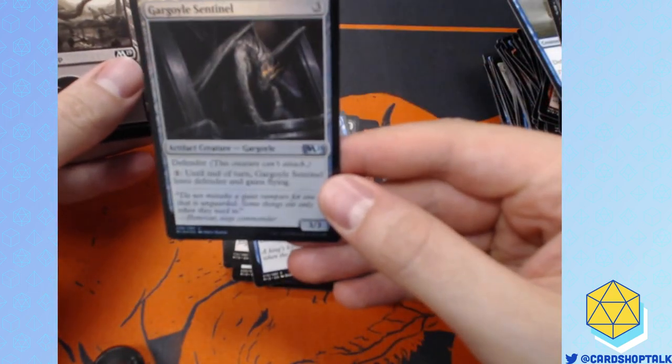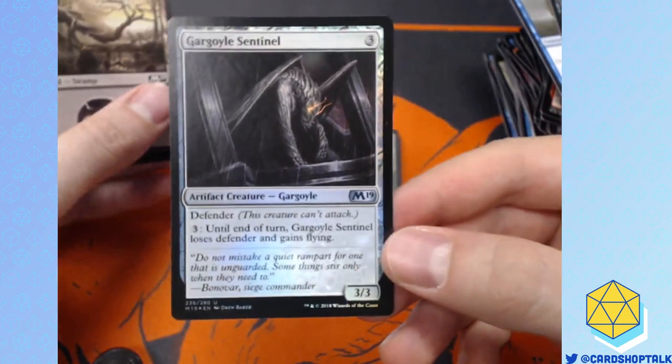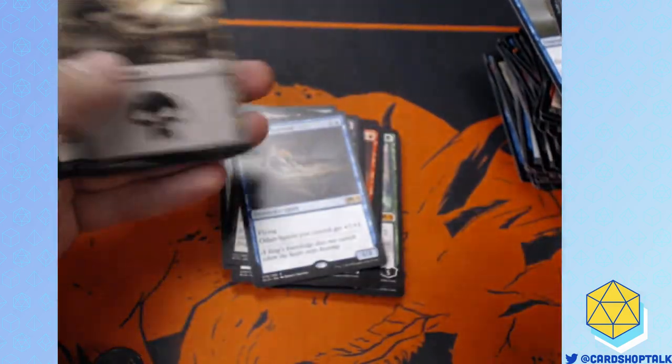Supreme Phantom! And a foil Gargoyle Sentinel — this is a reprint. I don't like this card, but it's foil, so there's that.